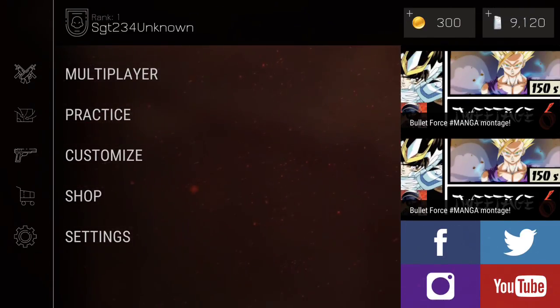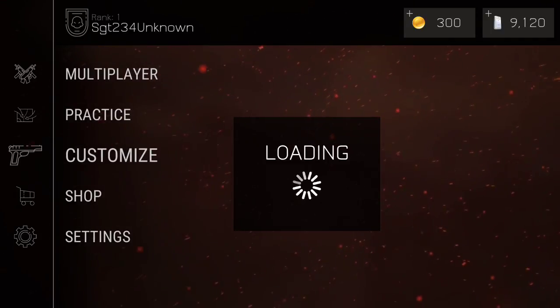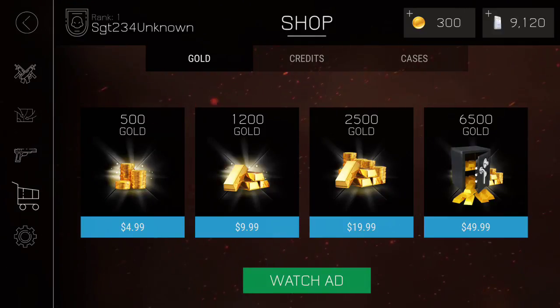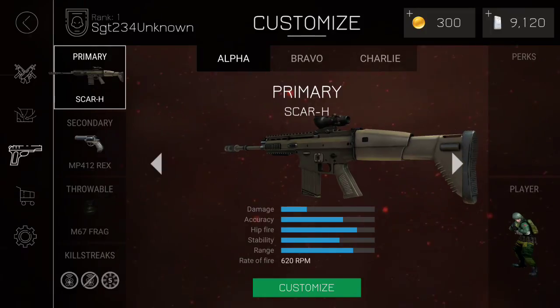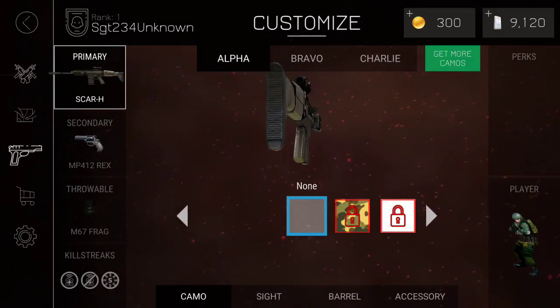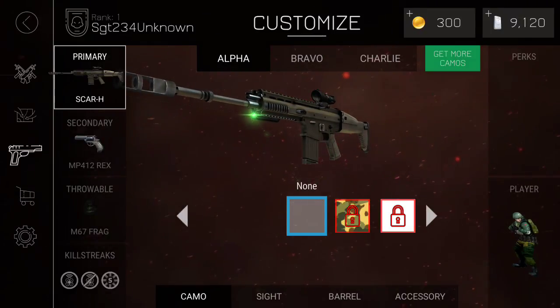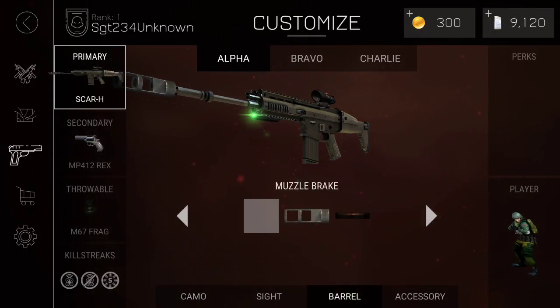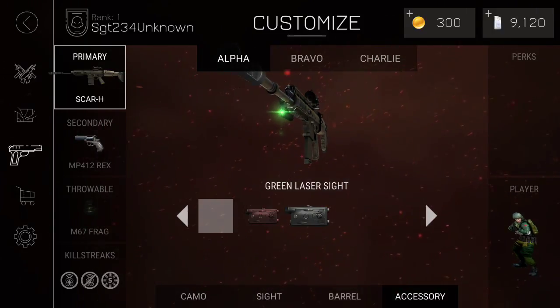Please note, I've already downloaded and started, so y'all wouldn't have to watch me do the tutorial — already did that. And I already bought the $10 gold, though I didn't buy it on camera for privacy reasons. I bought the Scar H. This is the Scar H right there, and I unlocked the camo for it. I've got ACOG sight, muzzle brake, and a green laser sight, as you can see.